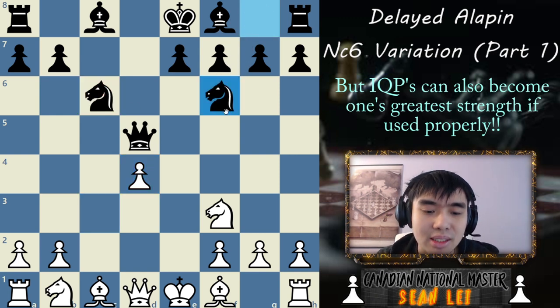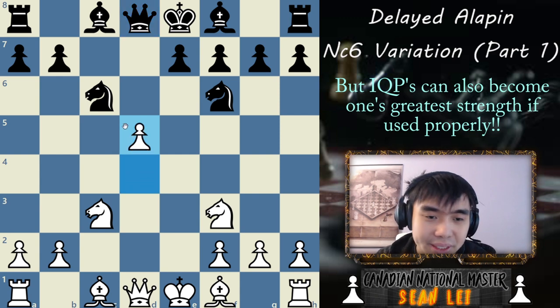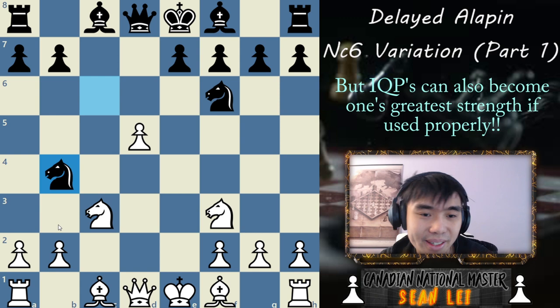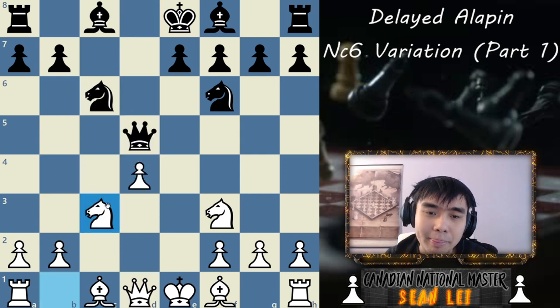Let's say your opponent plays Knight F6 — you have possibilities to play Knight C3. Say they move the Queen somewhere; you can already play D5, and it's kind of annoying. Where does the Knight go? If they play there, can you find the tactic that wins the Knight? You just play Queen E4 check, attacking the King and attacking the Knight — the Knight is lost. That's what I mean by a battering ram.